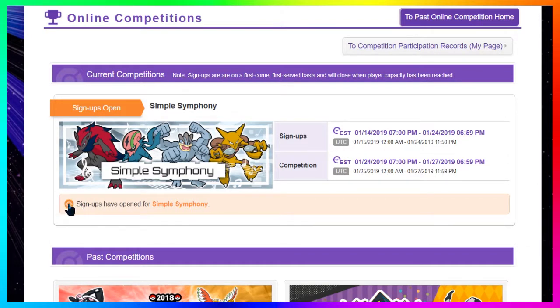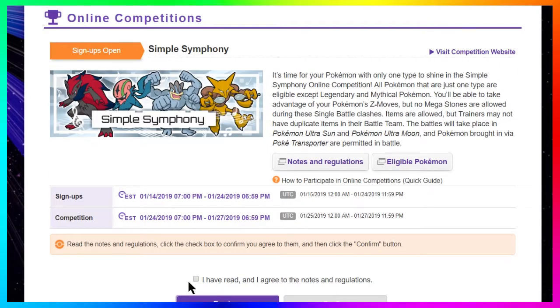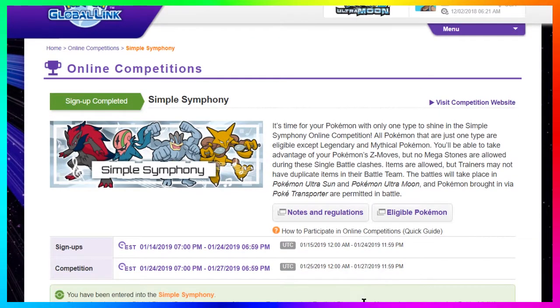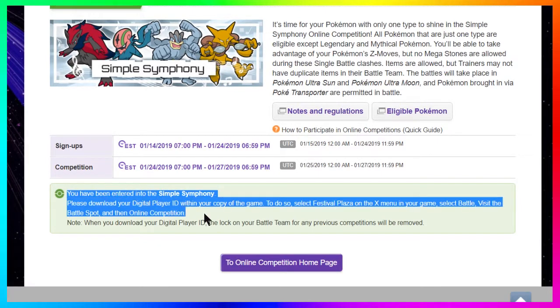Once you get to the Online Competition tab on the left side, you'll see where it says 'Sign up for the Simple Symphony competition' — click on that. It will have you read the terms and conditions; just scroll to the bottom and proceed to sign up. Once you've done that, check the box that says 'I have read and agreed to the notice and regulations.' After that, you should see a green box at the bottom of your screen confirming you've been entered into the Simple Symphony online competition.